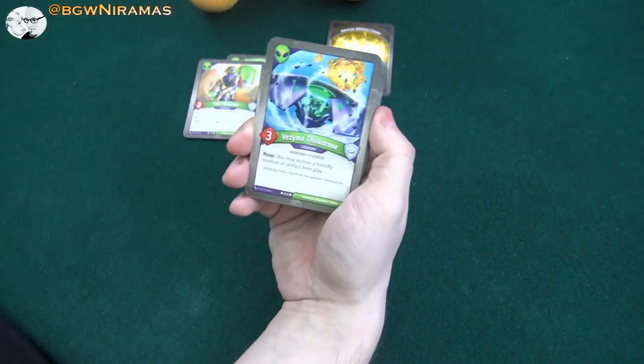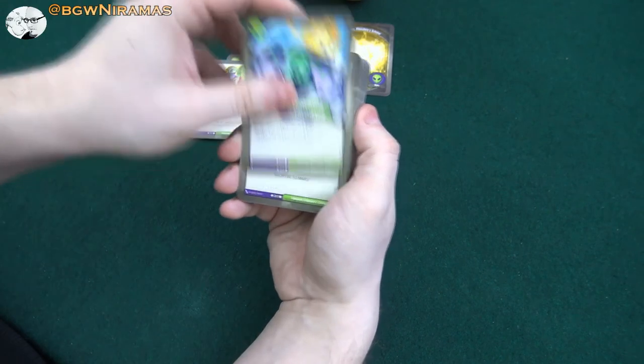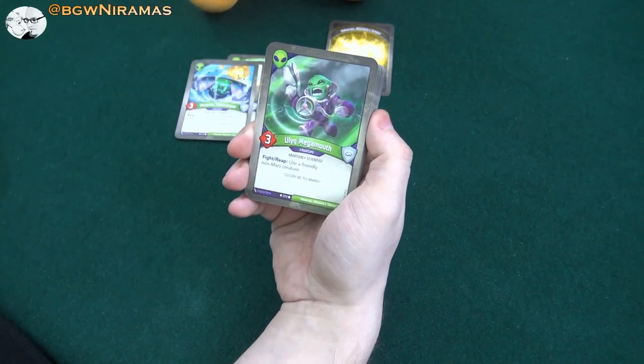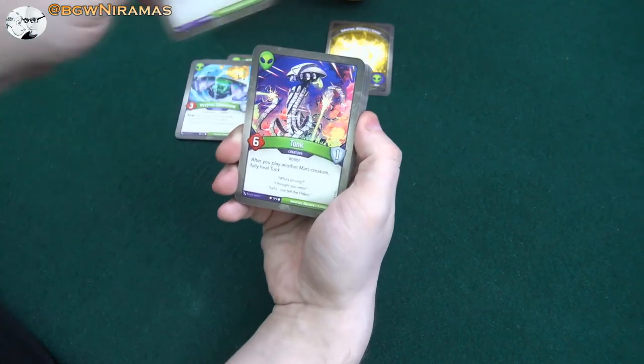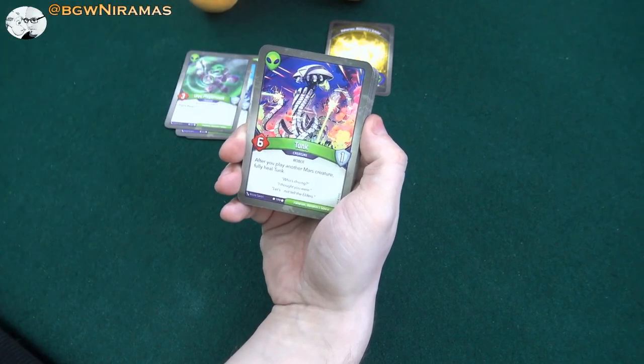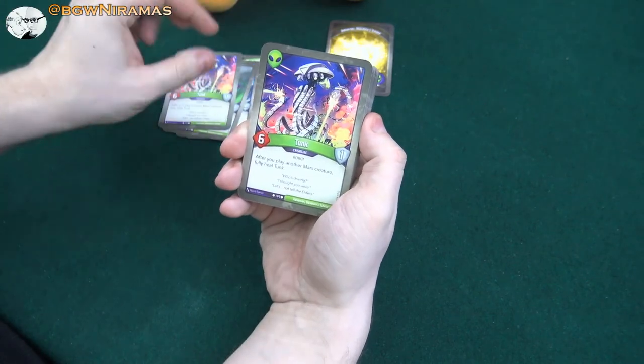Then we have the Vesima Thinkdrone, three power. Reap: you may archive a friendly creature or artifact from play. That's a good one. Ulig Megamaut, three power — Fight, Reap: use a friendly non-Mars creature. I like him as well. Tank, six power, one armor — after you play another monster creature, fully heal Tank. That's a good effect. Another Tank as well.